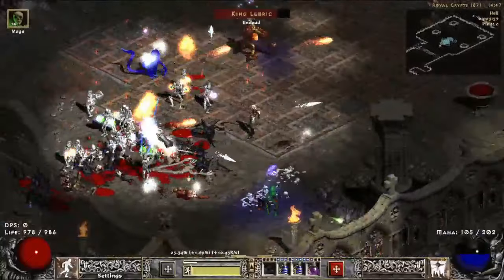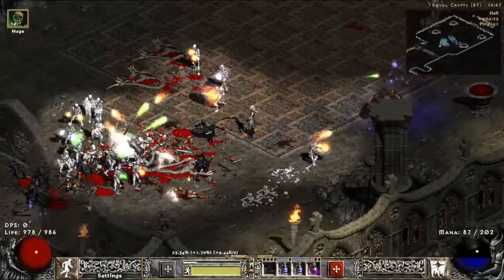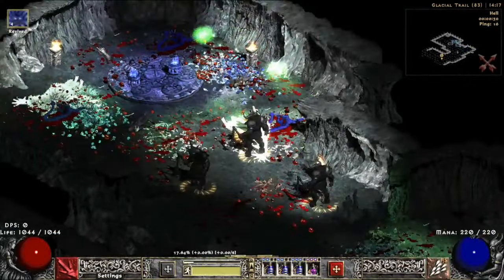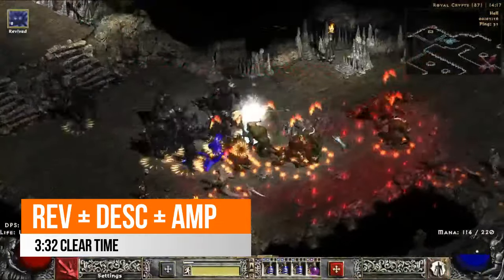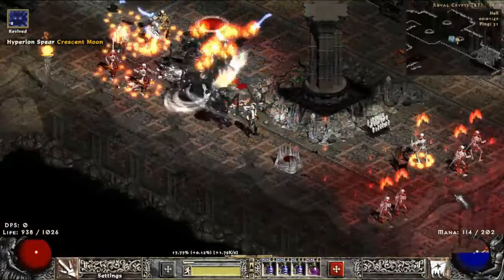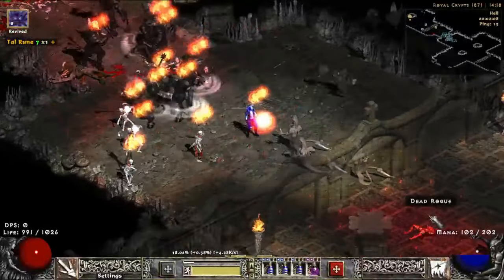You're going to notice later on, as you run harder and harder content, that the mages aren't going to quite survive as well. But early on, you're really not going to have much issues with them dying. They're basically tankier than warriors — warriors have more replenished life, but all it takes is being poisoned and that doesn't matter at all. Finally, we are going to go to the last version of the build — it's going to be Revives plus Desecrate. I always tell people avoid Desecrate as a synergy, and I'll say that again. Avoid Desecrate as a synergy unless you don't mind using your respecs. It's not that Desecrate isn't ever worth it as a synergy — it's just more that as your gear gets better, it becomes worth relatively less. And then you can put your skill points into Golemastery, more curses, etc., and you'll just get more benefit for your skills at that point.